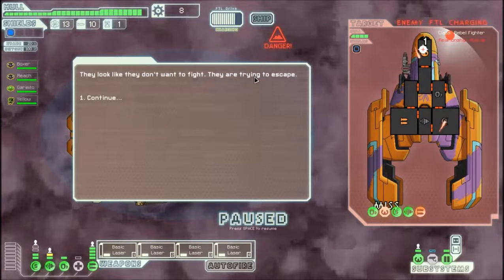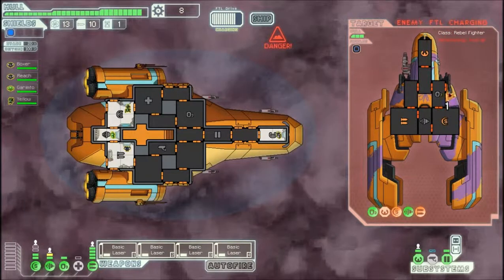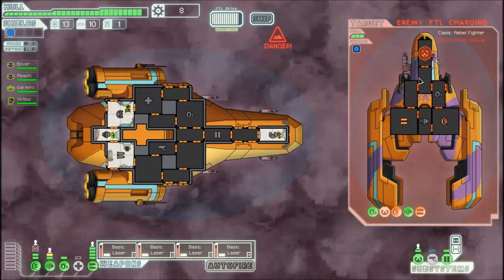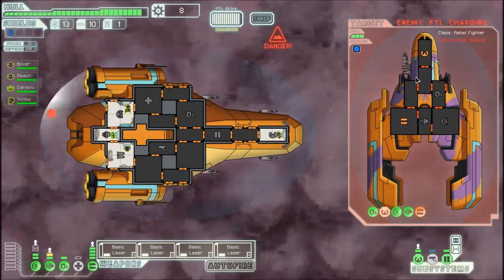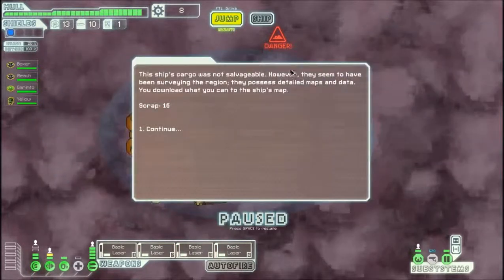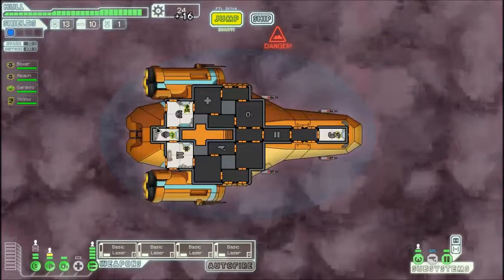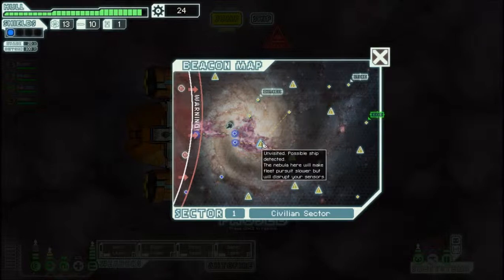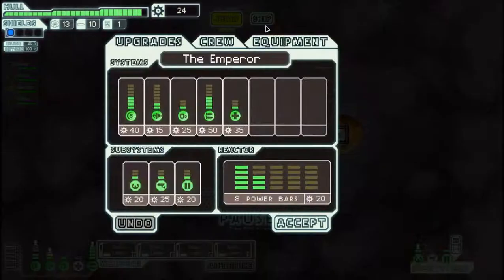They look like they don't want to fight and are trying to escape as I predicted. They're charging FTL — we better focus every shot on their helm because I do not want them to escape. We finished them off in one salvo. Their cargo isn't salvageable, but they were surveying the region and possess detailed maps and data. Excellent — now I can plan my jumps very carefully and hit as many ships as possible. There's also a store right near the exit.